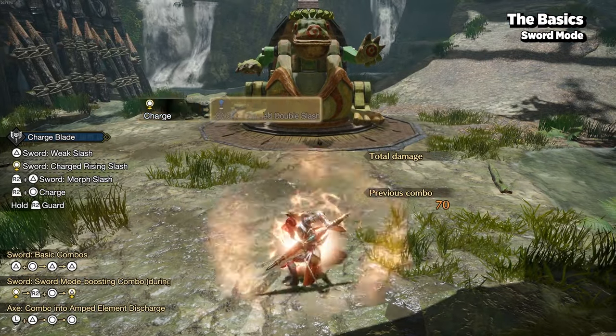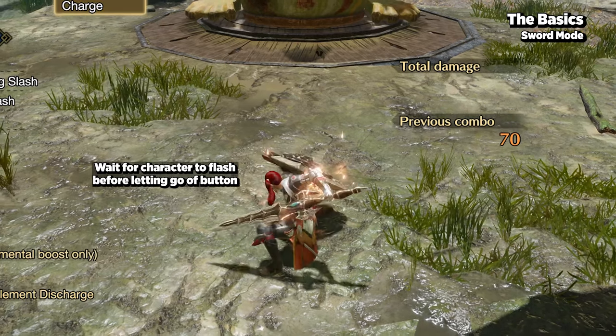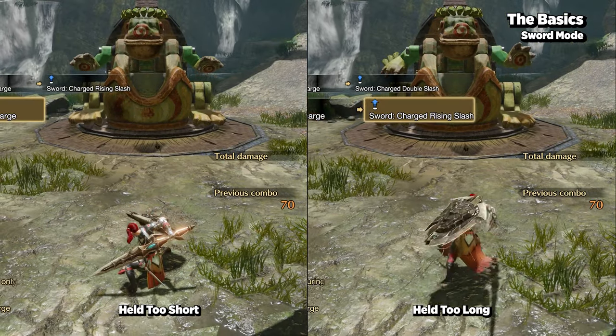Holding down your special attack button and releasing when your character glows will unleash the charge slash, which contributes greatly to phial generation. If you hold it too short or too long, the attack animation is significantly weaker.